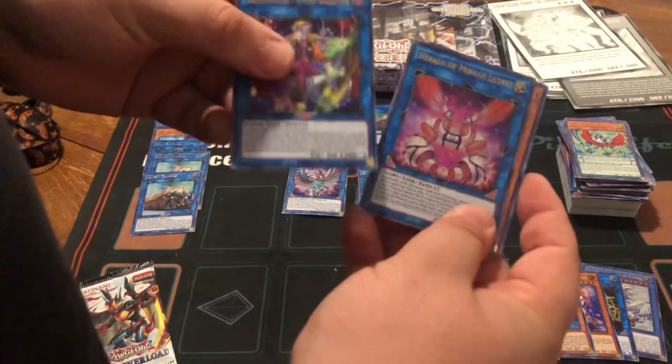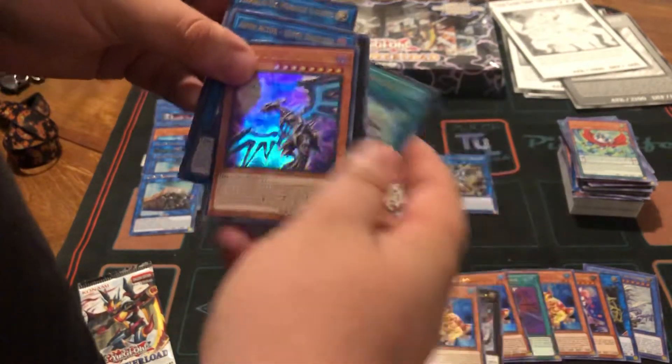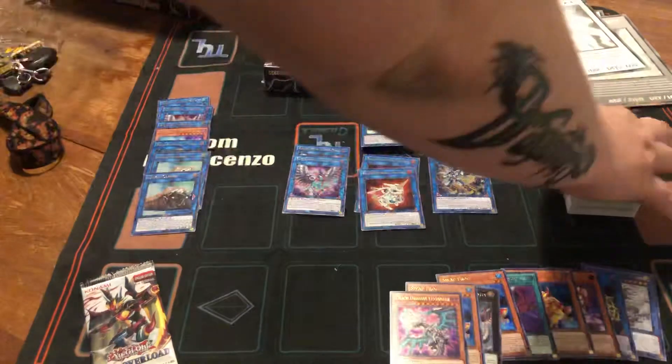This is the Abyss Actor. Herald of Mirage Lights. Our first Levee in here — very nice. Emerald and Synchro Transcend. I really love the Levee in here art too. Probably gonna keep one of those for myself as well.